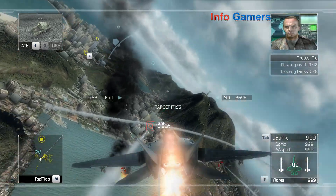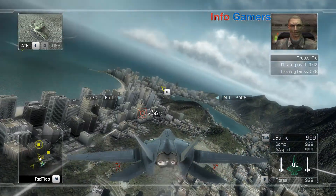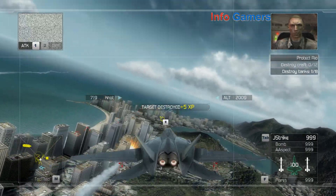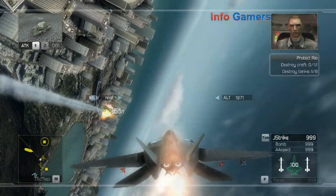The situation is critical. Dragon 2-6, report. We need to keep up the pressure on those landing ships — don't let them reach the shore. We also need to cut down on the number of enemy tanks in the area or they'll overrun our defenses.